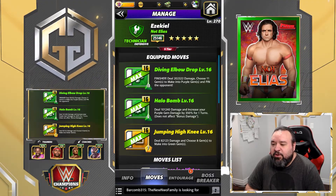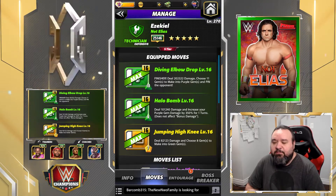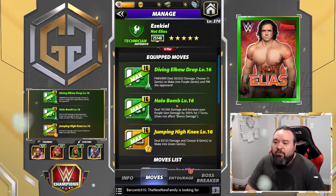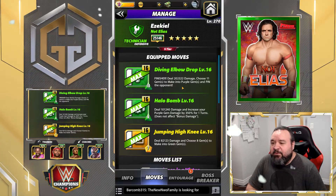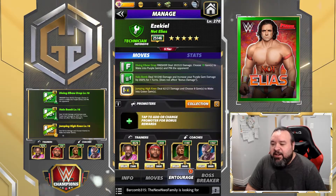And the Jumping Ionee, 7 MP yellow move, deals 82.1k damage and choose 8 gems to make into green gems. Obviously the Ionee is going to be to get our green ready, then we're going to use the move that increases our purple damage by a ton, and then we're going to use the finisher which will make a lot of purples.